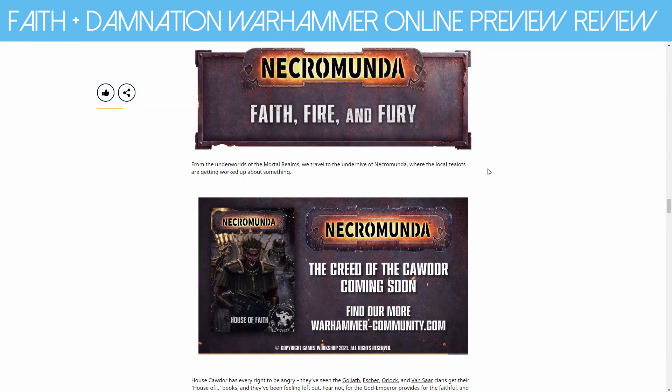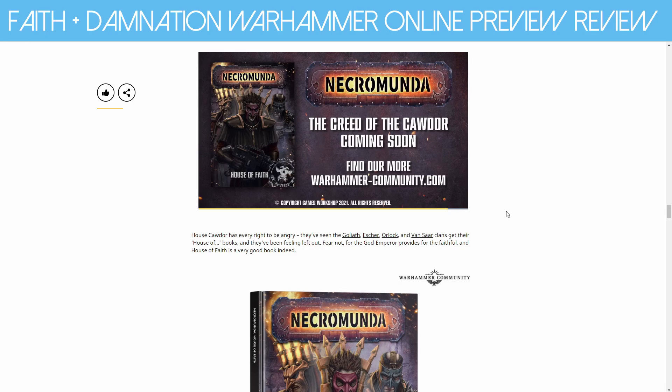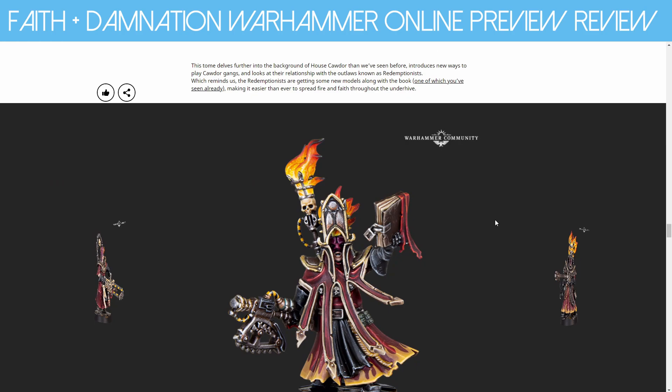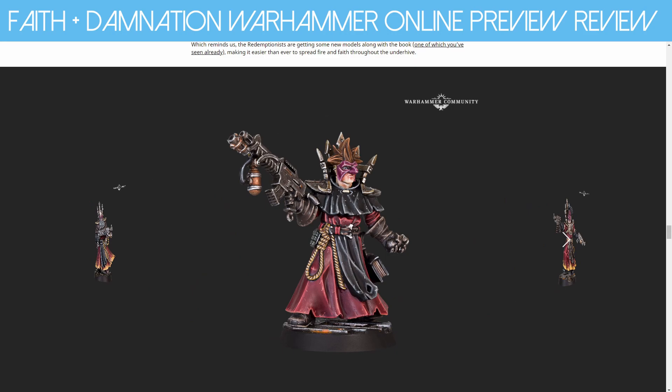Next up we have Necromunda: Faith, Fire, and Fury. They've revealed House of Faith, which is the Cawdor book, which is very exciting because Cawdor and the Redemptionists are one of the more interesting gangs in Necromunda. I don't particularly like their design but I like the idea behind them. We've got that book coming and I have a copy of the Escher book — it's such a good book, so much info in there. And of course we knew the Redemptionists were coming. I'm going to talk extensively about this in another video, but we're just going to quickly show off some of the new models. Redemptionists 2.0 — a 2020 updated version — because I love the original models; it was one of my favorite Necromunda warbands.